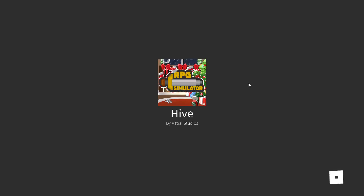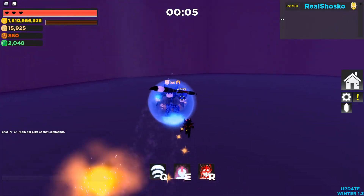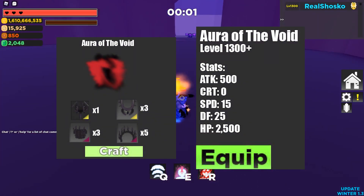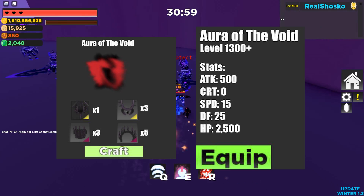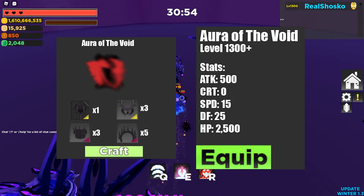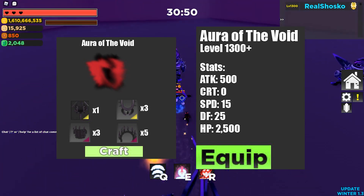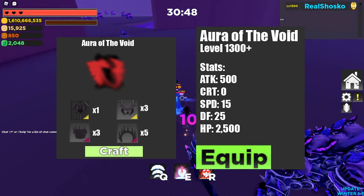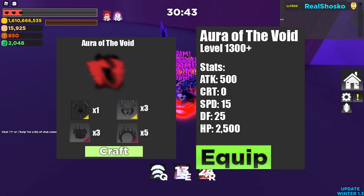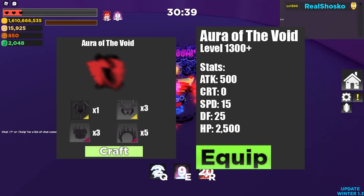Now let's get into the next piece of gear. This crafting recipe will be a little bit harder. This is the Aura of the Void. It requires one Nihility, three Lockets of Darkness, three Armors of the Void, and then five of that Void Ring from EOT Normal — the name is on screen but it isn't too hard to get, that's why there is five. The Aura of the Void will give 500 attack, no crit, 15 speed, 25 defense, and 2,500 HP, and will actually require max level to use.